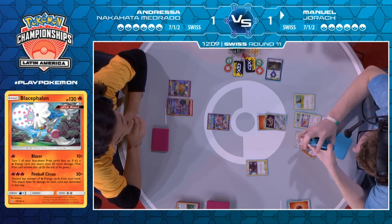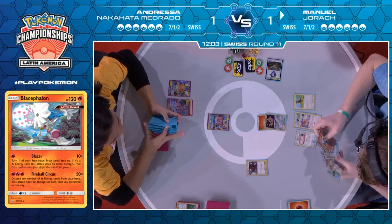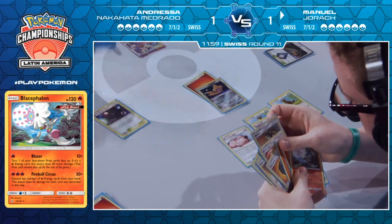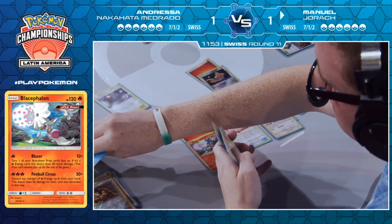On that same logic, we're probably going to see the Ultra Space get played down, and he'll be able to use it to search out his first Blacephalon. Manuel has shown he's going to get all of this sequencing correct — done it all in a pretty flawless order, trying to make sure he thins down as best as possible so that Jirachi gives him amazing outs. We know he has the Welder ready in hand and the retreat guaranteed.